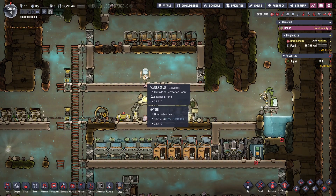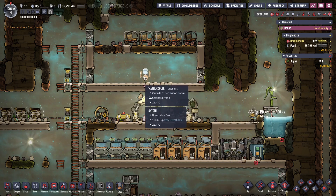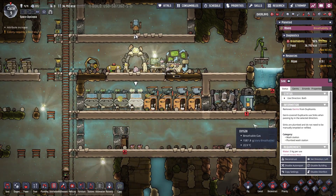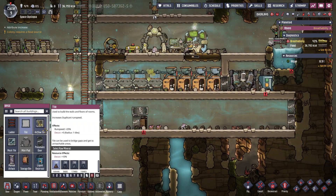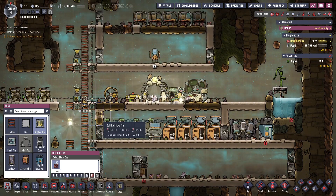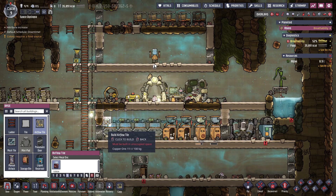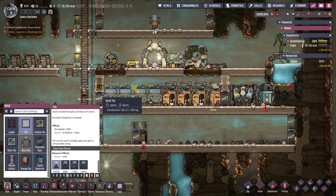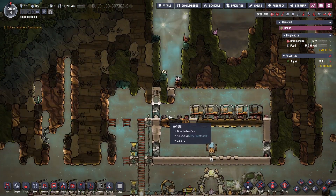Let's turn off this water cooler — it's only wasting water and I don't really need the morale bonus at the moment. Let's also set the direction for this before I forget. We now have the air flow tile, which is similar to the mesh tile but doesn't let through liquids — only gases. That allows us to make some rooms with a bit more air flow going through them, just to make sure everything flows where it's supposed to go.